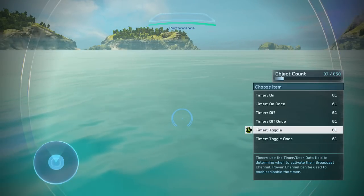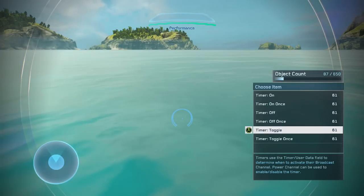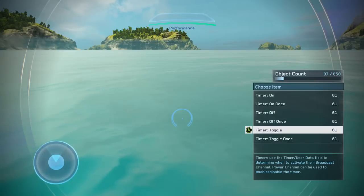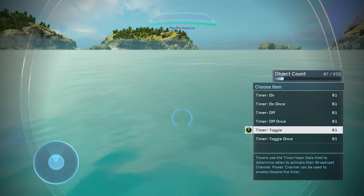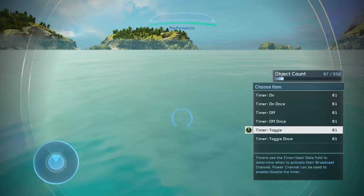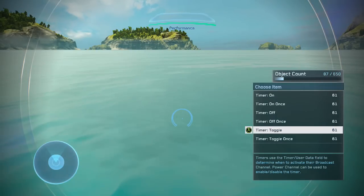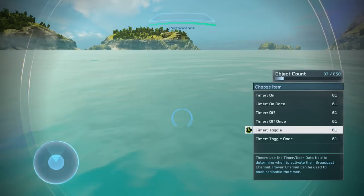The last ones are Timer Toggle and Timer Toggle Once. Similar to the switches, Timer Toggle will turn on and off the object using the same duration. So if you set it to 15 seconds, 15 seconds go by and it turns the object on, another 15 seconds go by and it turns the object off, and it keeps looping. Timer Toggle Once will only go through that cycle once — it turns the object on for 15 seconds, turns it off in another 15 seconds, and that's it.